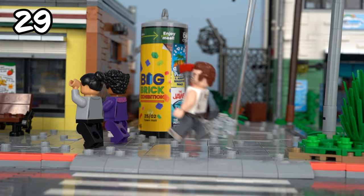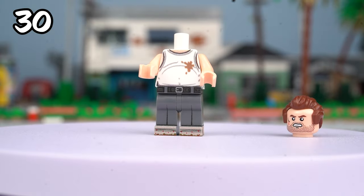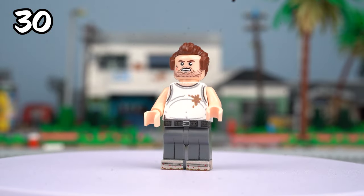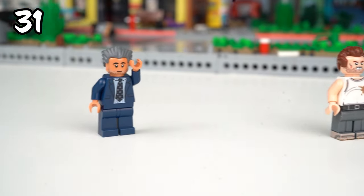And now for the biggest psycho in this series — Trevor. For him I used custom shiny pants, a custom torso with a dirty undershirt, and a head with a small scar and receding hair. Of course Trevor wouldn't be Trevor without his love, Patricia. Mr. Madrazo won't be happy about it.